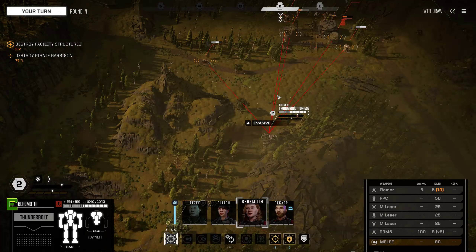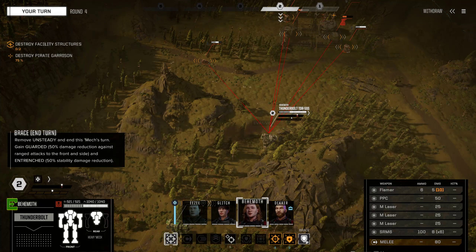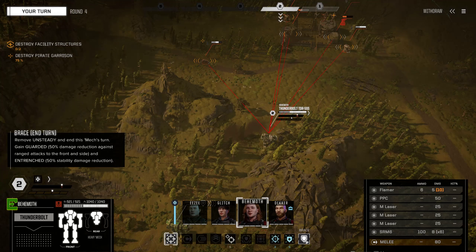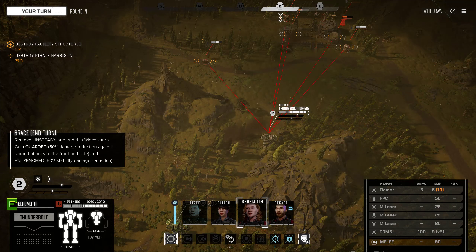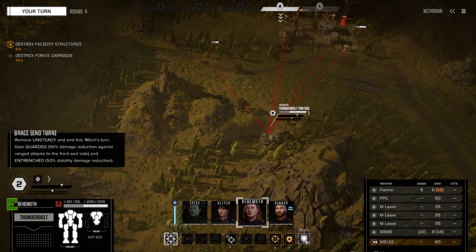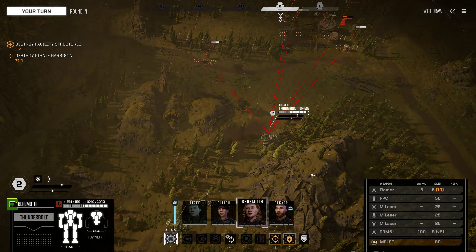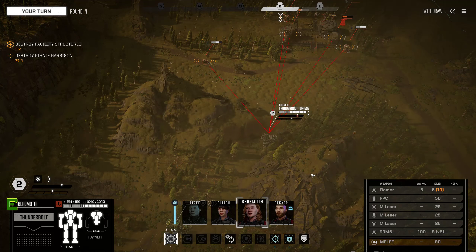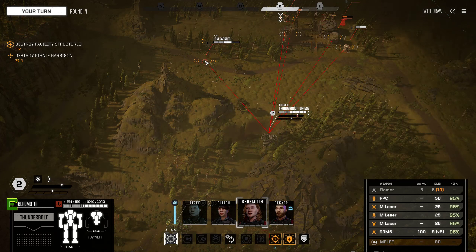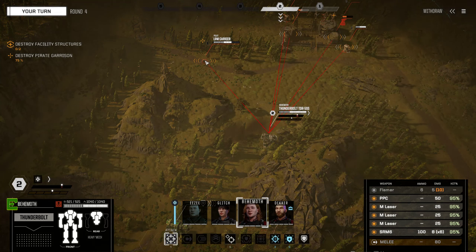I just took the default Diego build — I didn't change anything to it. Actually, that is true. I did leave the lasers on as well. I was thinking about removing the lasers and the two AC2s and replacing them with two AC5s, but then I'd have to tone it down on armor and I didn't feel comfortable doing that. I could go with three AC5s, but then I'd be sacrificing damage.